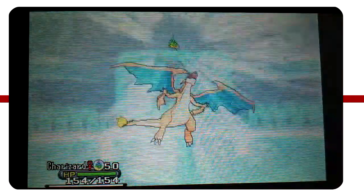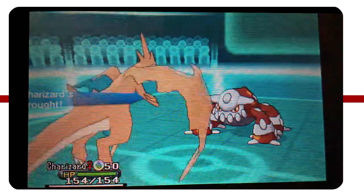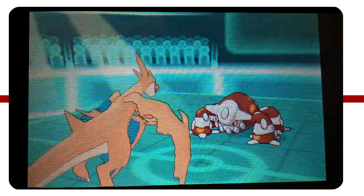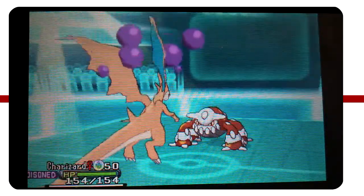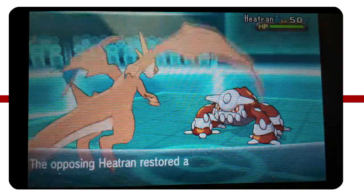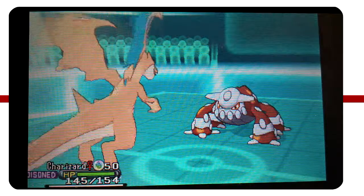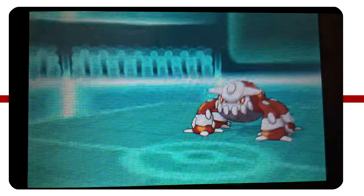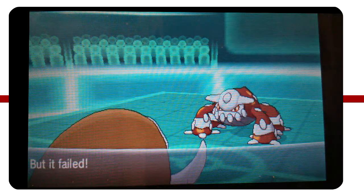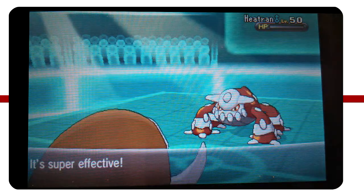I'm going to Mega Evolve here and try to take out Heatran with my Focus Blast. I was hesitant about Mega Evolving the first turn because I didn't want the Drought to benefit Heatran and get a big Lava Plume crit and one-shot my Charizard. But he goes for the Toxic instead. I just don't want to try and miss a Focus Blast, so I'm going into my Mamoswine as he goes for the Protect. He Toxic'd me, so I expected him to Protect again - so I switched out into Mamoswine on the Protect. My Mamoswine has max speed, I know I can outspeed him, and I know he doesn't have Air Balloon, so I can one-shot him with Earthquake.